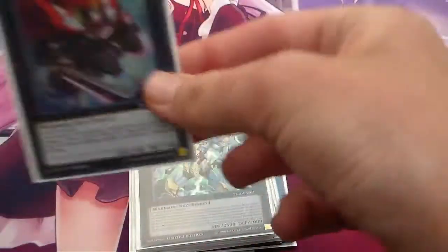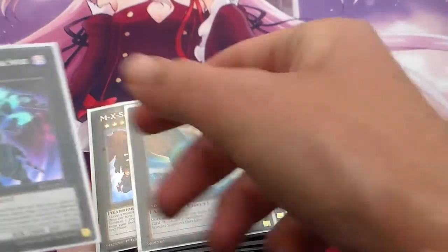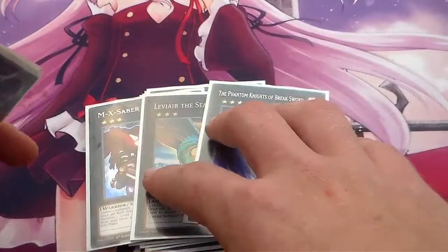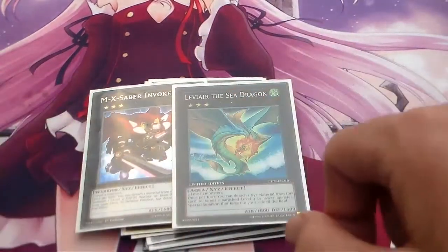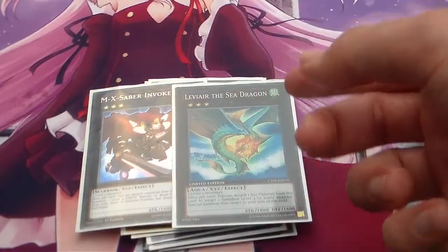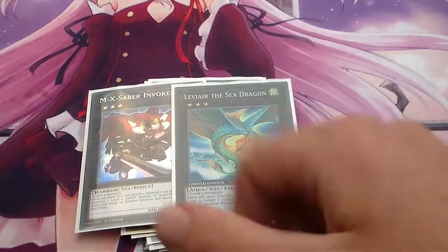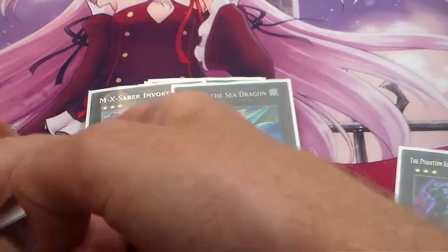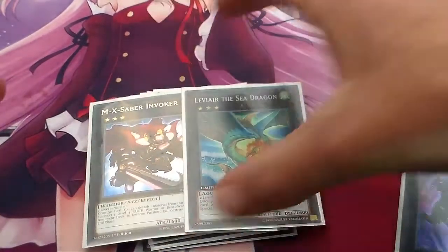For the Rank 3 package we're running MX Saber Invoker, one Leviair the Sea Dragon, and one Phantom Knights' Break Sword. Leviair and MX Saber Invoker are interesting — before Link Summoning I was using Leviair more than MX Saber Invoker, but now because Link Summoning has dropped, I've been using MX Saber Invoker more than Leviair, which kinda makes sense.